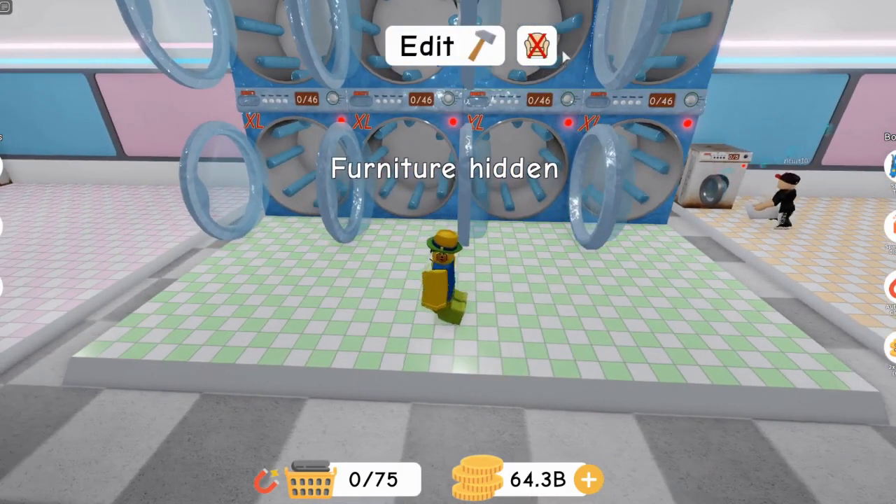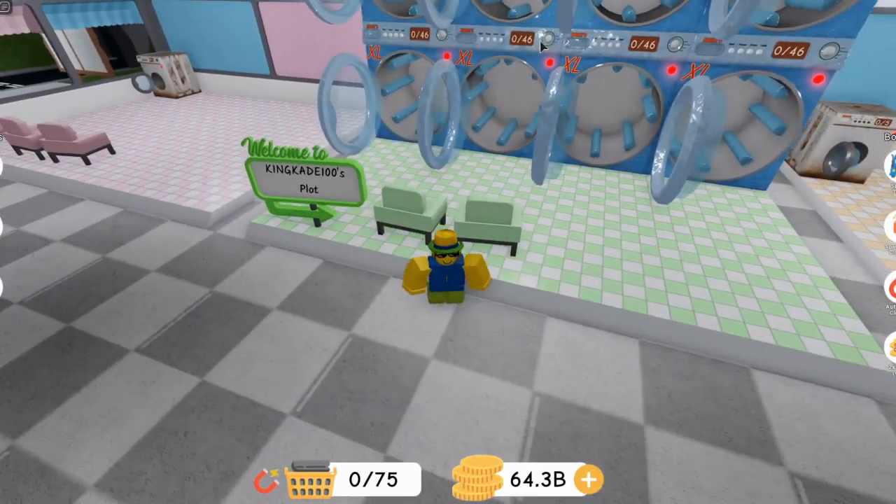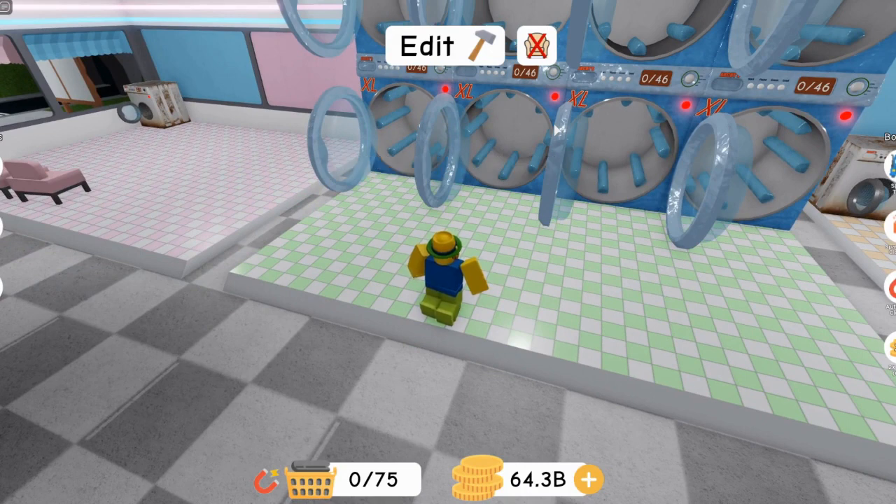First of all is a pretty simple one: I recommend you turn off your furniture. Like, let's say you're trying to get to these ones over here — these will block you. So it's best to just turn it off.